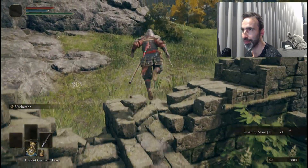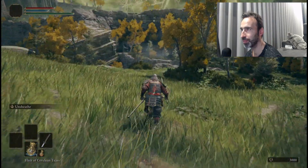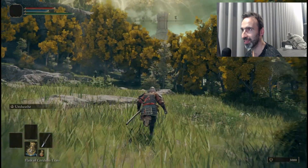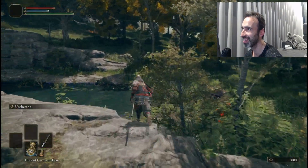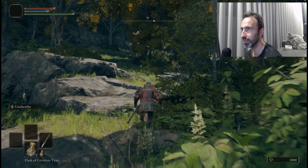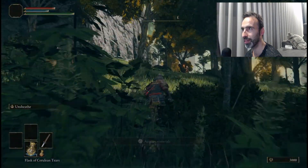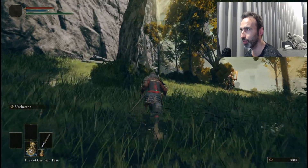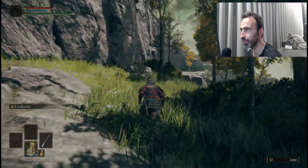This is a smithing stone — it's what you use to level up your weapons, and we're gonna need 12 of them. This is our first, so 11 still missing. Now we're gonna get our horse and have our first chat with Melina. Try not to aggro these enemies — just stay away from them, because they can chase you for a very long time.